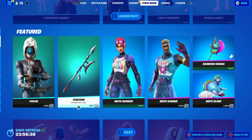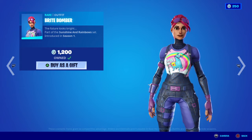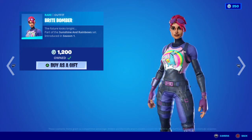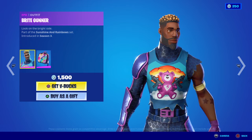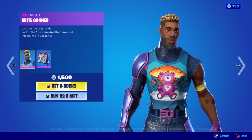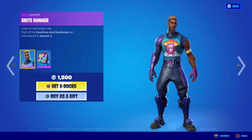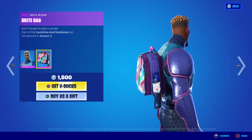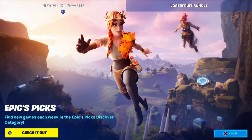We have the return of the OG Bright Bomber — 'The Future Looks Bright', part of the Sunshine and Rainbows set, first introduced in OG Season One. Pretty much everybody and their mother got this skin. Moving on to the male variant, we have the Bright Gunner — 'Look on the Bright Side' — first introduced two seasons after the original Bright Bomber. Moving on to the back bling, we have the Bright Bag — 'Don't Forget to Pack a Smile' — with a cute little bunny rabbit on the zipper.